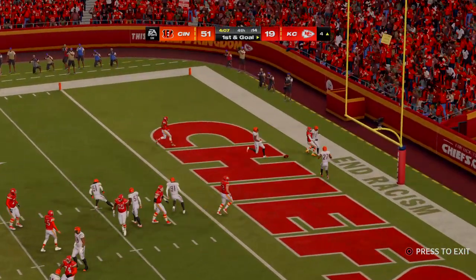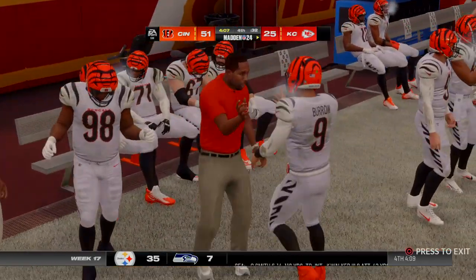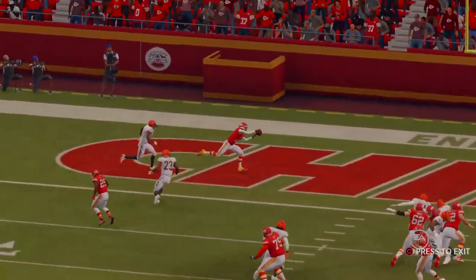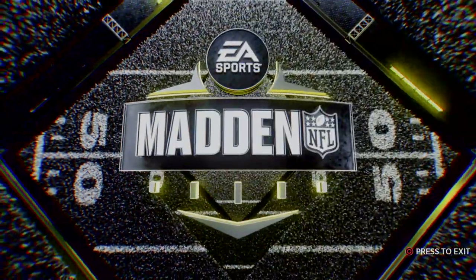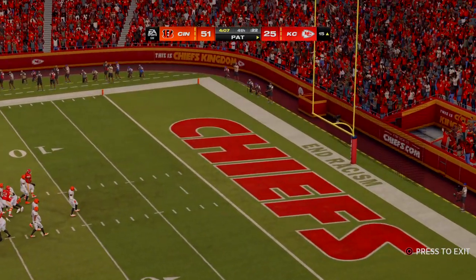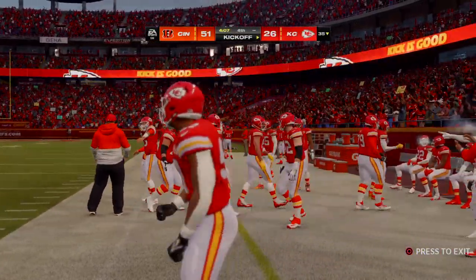Mahomes — he's got it. Touchdown, Chiefs. Richie James with his second touchdown of the afternoon. The Chiefs get a small measure of revenge as they cut into this fourth-quarter deficit. He has his two scores, but there's still a sizable deficit. He is really trying to rally his team as best he can. Extra point by Butker is on target, and that will cut this lead down to 25. They had the short field and made quick work of it — just two plays to get into the end zone.